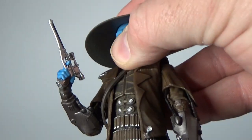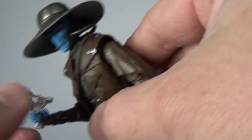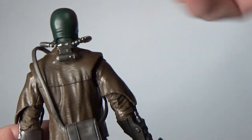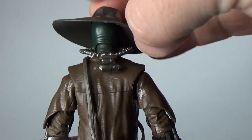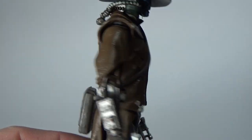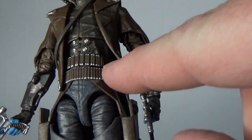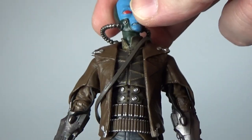Just looking at his duster coat — I'll make my way down the figure for a good look. He's got his breathing tube sort of thing that hangs on the back, not unlike the three-and-three-quarter counterpart Cad Bane figures had. He has his satchel, which is loosely hung on his shoulder but sits nice and well. His duster coat all the way down, ammunition belts underneath, nice weathering on his undershirt which looks fantastic, and the collar of his shirt at his neck.